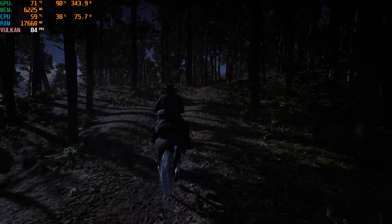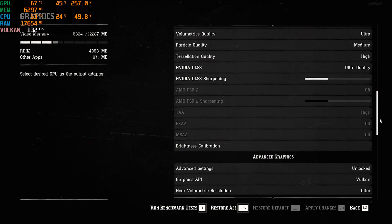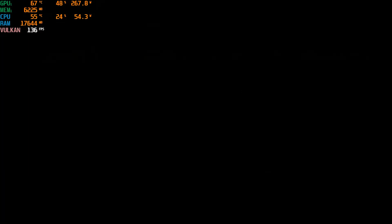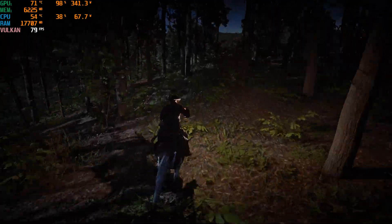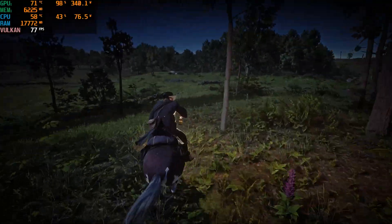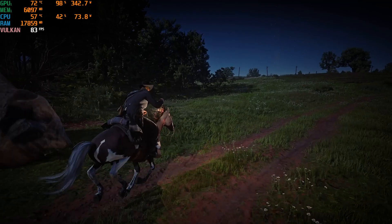The settings are the same — I did not change a single thing. NVIDIA DLSS is still on ultra quality, still running on Vulkan. The only clear difference I can see is the higher frame rate: we're getting 20 to 25 more frames, going from not even hitting 60 fps to now hitting 70s and 80s, which is way more playable.